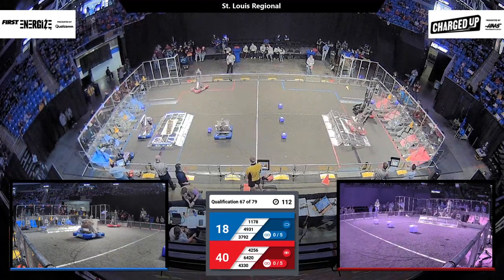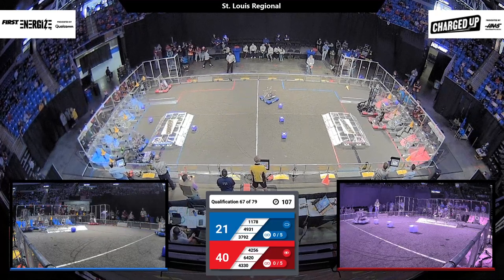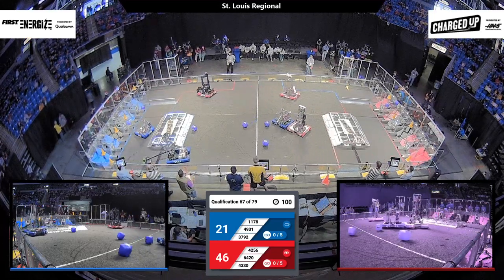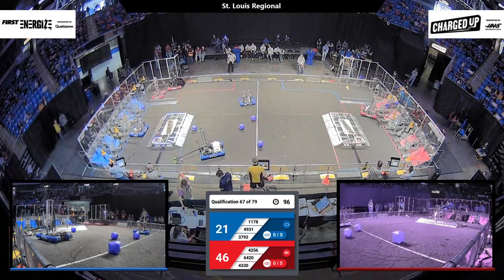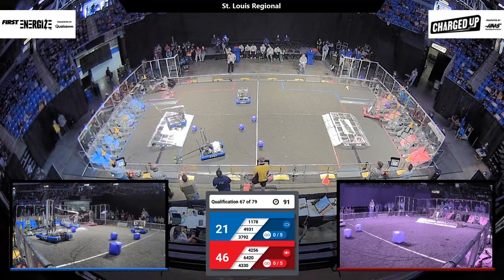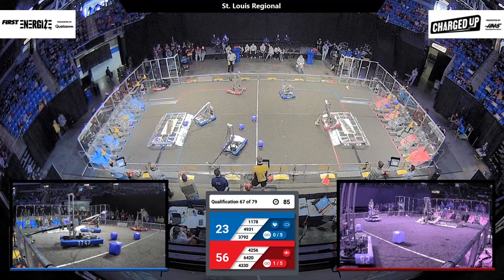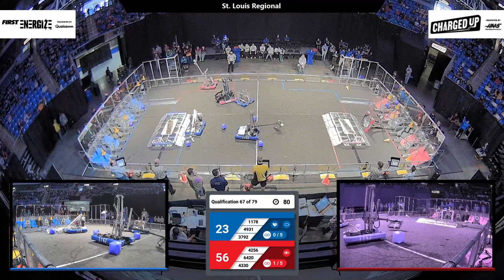3220 attempts to navigate over the charge station to deliver their cone to the grid. Meanwhile, on the Blue Alliance side, 4931 is looking to play some defense and prevent 4256 and 6420 from getting those scoring elements from the middle of the field. 3792 is looking to grab another piece. 1178 navigates over the charge station to the middle of the field to pick up a scoring element. 6420 has a cone from their substation — and they tip over, dropping their cone as well.